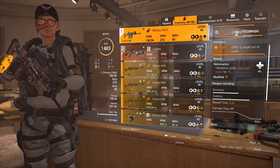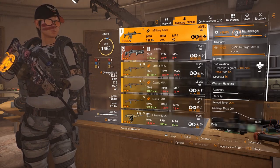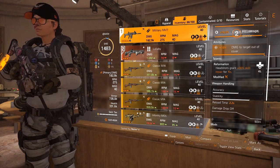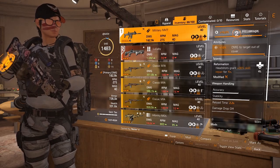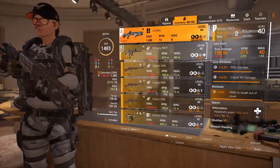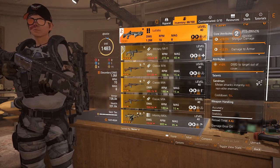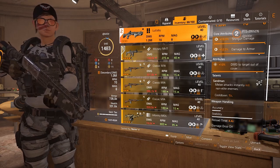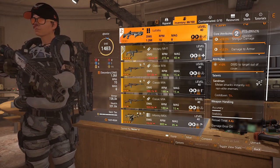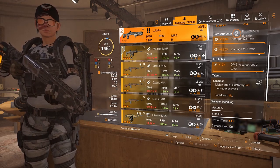Weapon-wise I'm using a Mark 17 — you can use whichever gun you feel comfortable with — but I would go with the talent Reformation: headshots grant 30% skill repair for 15 seconds. It's just a headshot, not a headshot kill, so super easy. Second, I've gone with a Lullaby, not because I want to be shooting it, but purely because of the talent Sandman: when you attack it instantly kills non-elite enemies. So go over to them, punch them with the gun and they'll just die — really useful especially if you're being rushed, as long as it's not a yellow you can just punch them and they're dead.